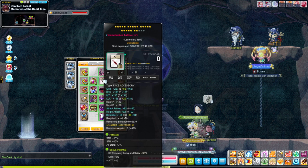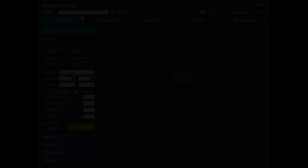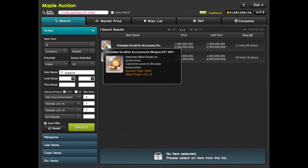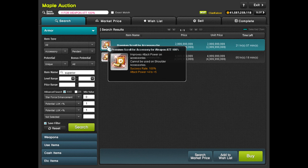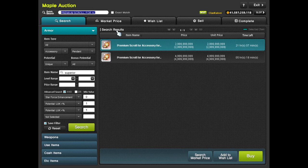Now for accessories that aren't Gollux or Dominator Pendant — things like Sweetwater and Meister rings — you want to use premium accessory scrolls. These sometimes come from event shops at around one billion meso per scroll and are definitely worth getting. You can also get them from gachapon but at a very low chance.